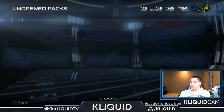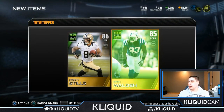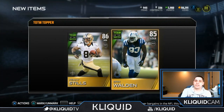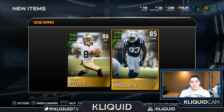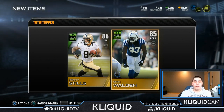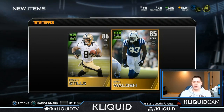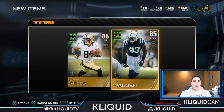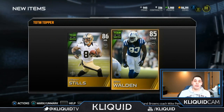Here we go — Team of the Week topper number one. First card: Kenny Stills — damn it. Second one: Eric Walden. I didn't get either of the elites, but at least I got a couple of decent items. I think these still go for a few thousand coins. Hopefully we can come close to making our money back. Like I said, I don't know what TJ Ward goes for — I don't think it's a whole lot, but that's definitely the best pull of the pack.